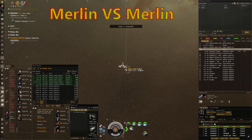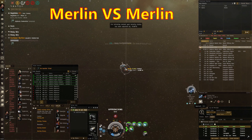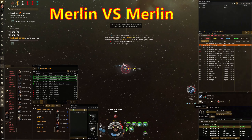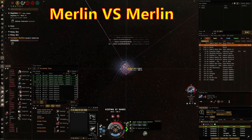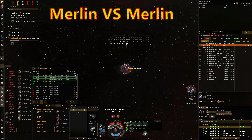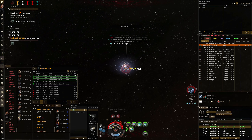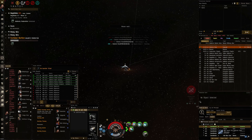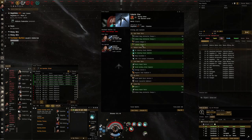Alright, Merlin versus Merlin. It's always very interesting when you're fighting the same ship that you're in. This guy ends up being a dual-web rail fit, so I think the best idea for him was to be scram kiting, but given the nature of how this fight started at close range, I was out to DPS him quite easily. Good fight.